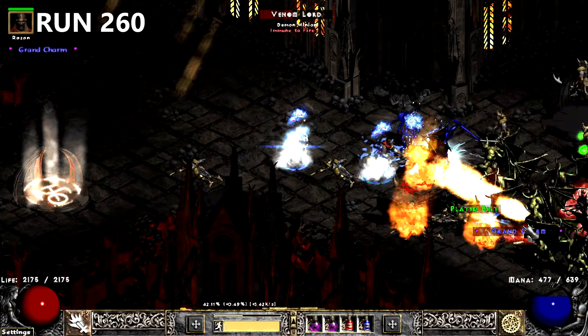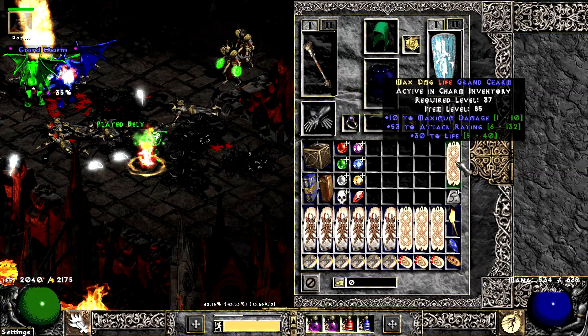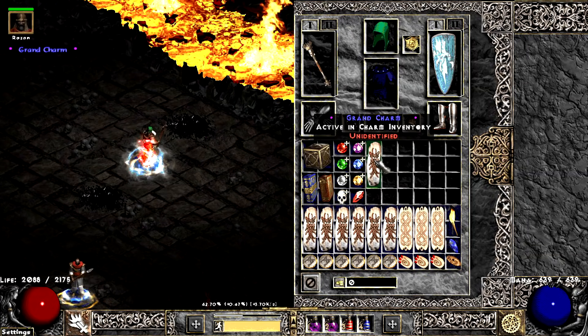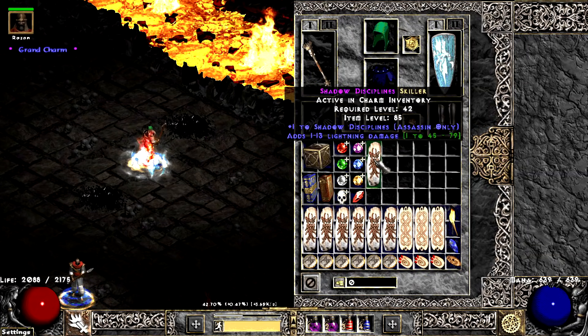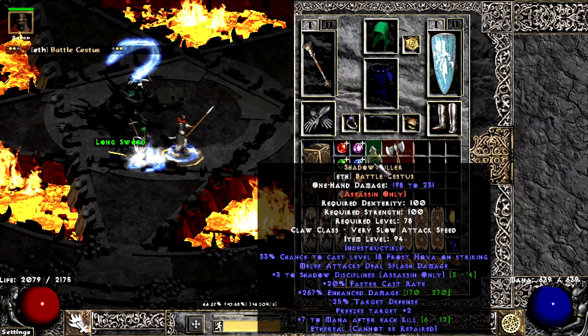On run 260, I find a Badass Melee Grand Charm that makes me want to make a Whirlwind Barb again. The next run, I find another useful Grand Charm — this time it's a Shadow Skiller. A couple runs later, a Shadow Killer falls just short of greatness with a plus 3 Shadow Skills roll.